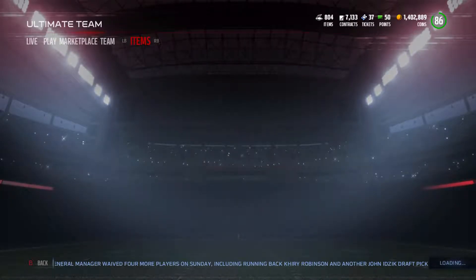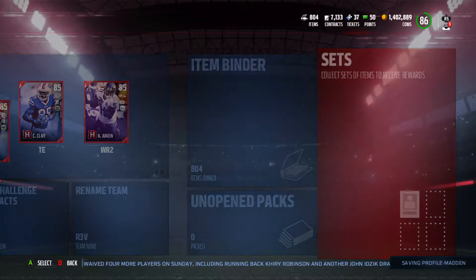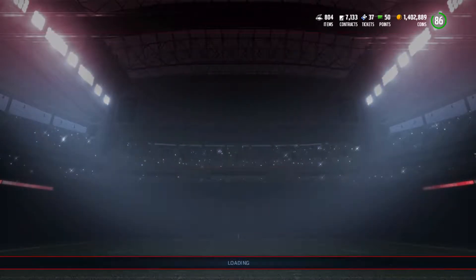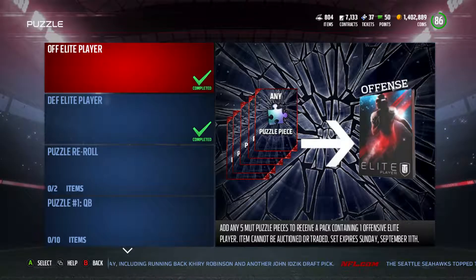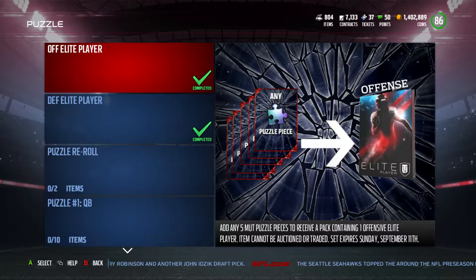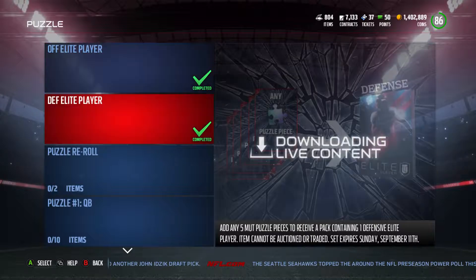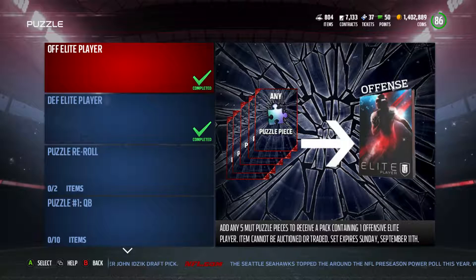Let me show you how I got these. On the puzzle tab on the sets, they have these new things they put in about two days ago. You can add any five puzzle pieces to receive a pack containing one offensive elite player, and same thing for the defensive elite player.